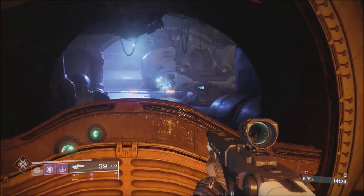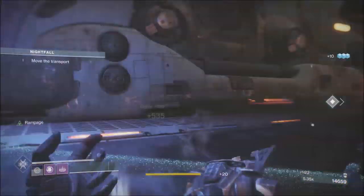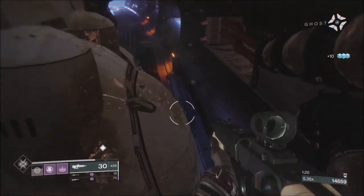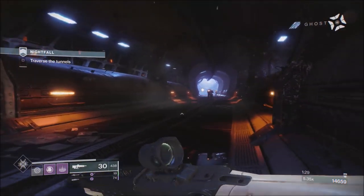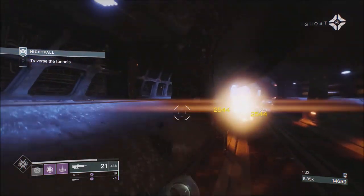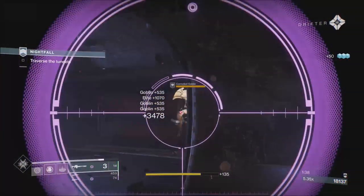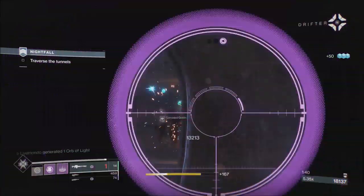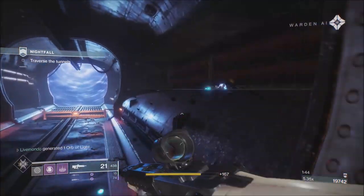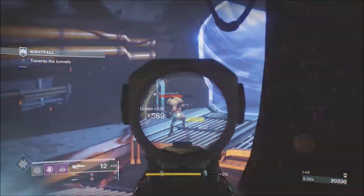Anything with a shield, you get something called Ionic Return. If you match the element of the shield and break it, the rest of the ammunition in the magazine does more damage. Perfect for this strike because it's 99.9% void. Also, put as many shots on the ads on the train lines as possible, because when the train hits them, you get the credit. If you do damage to an ad and it gets killed by the game or by mechanics, not by your weapon, you'll still get credited with the points.